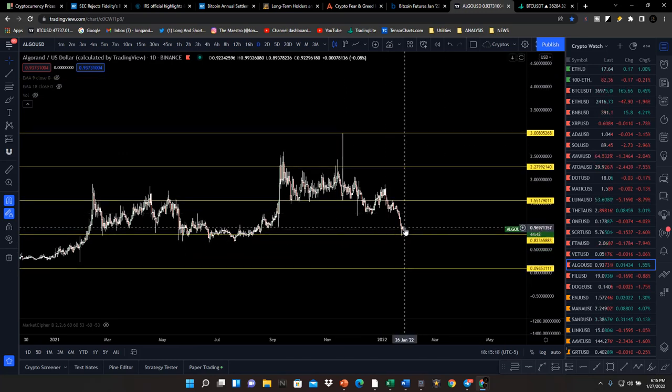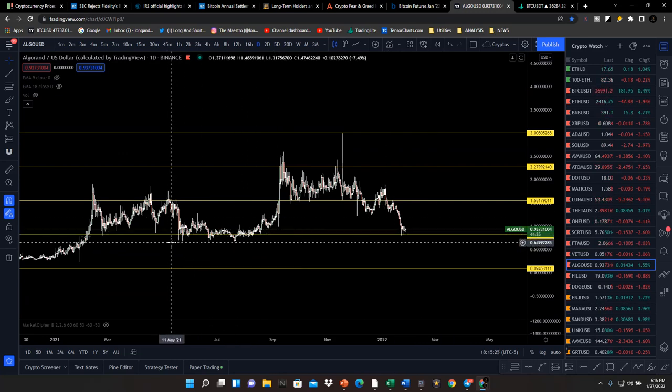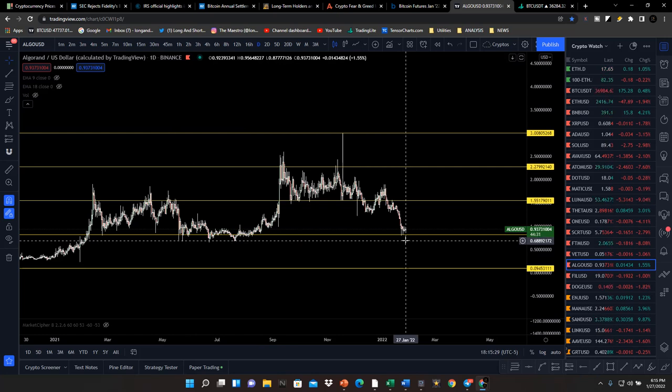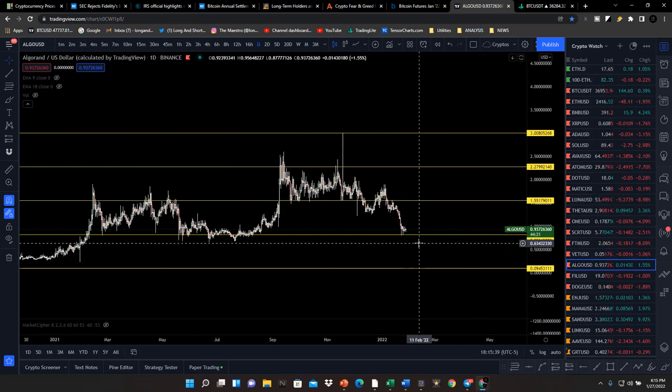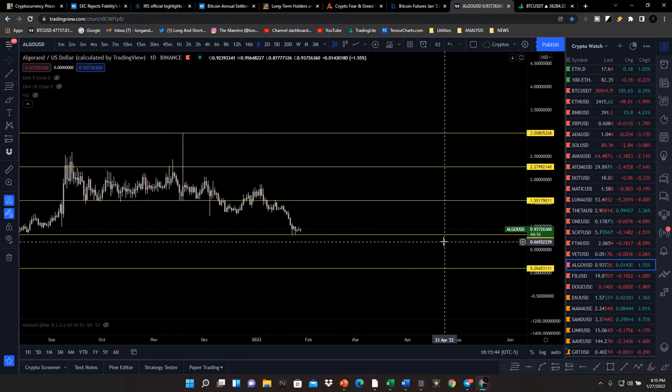Algorand is trying to support itself right above the second discounted zone. It does have a chance — you have a lot of support with equal lows, and it seems to be supported right around $0.68 to $0.70. If this breaks down into the discounted zone I'm setting up limit orders. Let's see if it stays supported — I think Algorand is definitely going to get a lot of support coming in here.